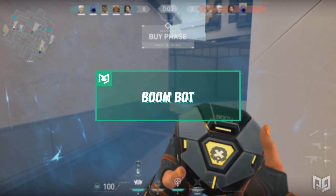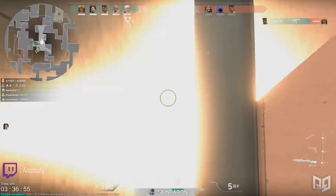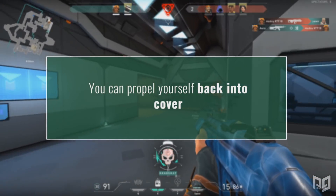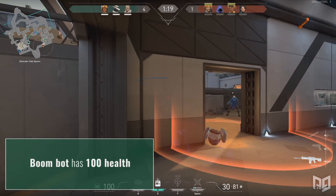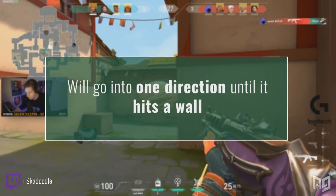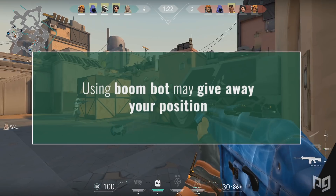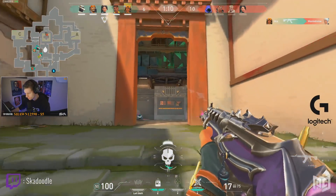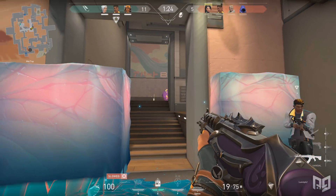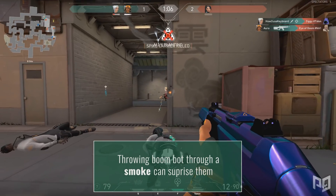Next up we have Boomba, also known as the Roomba of Death. This ability is insanely powerful when used in correct situations. If a Boomba happens to find an enemy player, it has the potential to deal up to 125 damage. Your best Roomba friend has 100 health and lasts for 10 seconds. It's extremely loud and goes infinitely in one direction, changing direction every time it bumps into a wall. Be cautious when throwing this, as it will tell the enemies exactly where you are. The Boomba is very good at scoping out areas so you don't have to. Keep in mind some players will refrain from shooting it unless it starts coming right at them. A good tip would be to throw it through a smoke — if you hear the enemy player on the other side, this can surprise them and even lead to a kill.